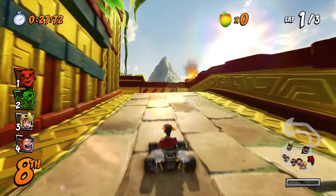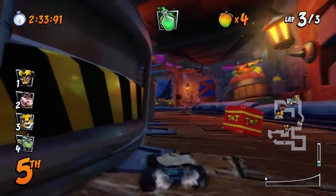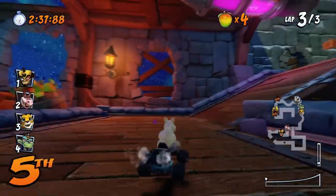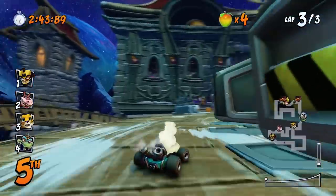It definitely seems like Beenox are listening to fan feedback. Another change is the Wumpa fruit counter on the top of the screen — that has been updated. In the previous build it looked a little bit dark and bland and didn't really fit, but now they've made it a lot brighter and it works a lot better in the HUD. They've also tweaked the bars down the bottom, and in some of the gameplay we can see they've added a whole new bar for when you're drifting, showing you when you want to boost for maximum speed.